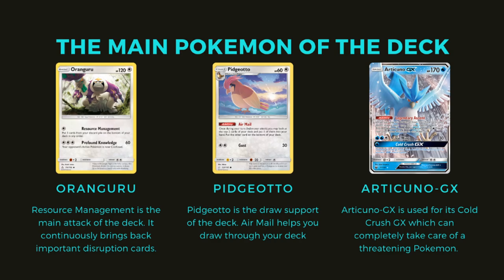Pidgeotto is the draw engine of the deck, so it's called Pidgeotto Control, but Pidgeotto is not doing the controlling itself. It uses the ability Air Mail once during your turn before you attack — you may look at the top two cards of your deck, put one of them into your hand, and put the other card on the bottom of your deck. You want to get as many Pidgeottos out as you can to start drawing through your deck, getting to a point where you have a zero or close to zero card deck, and you're only drawing the cards you want via Resource Management the turn before and then Air Mail into them on your turn.